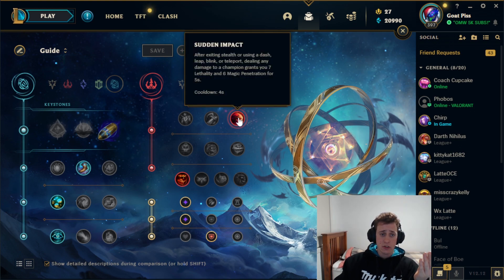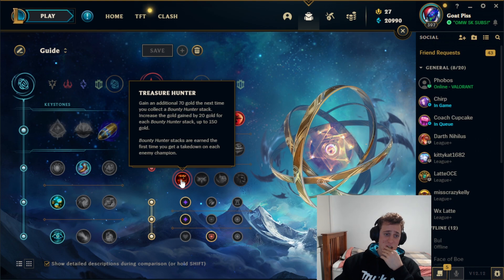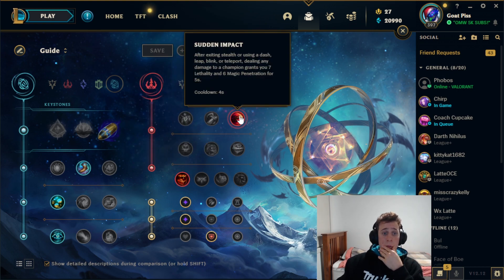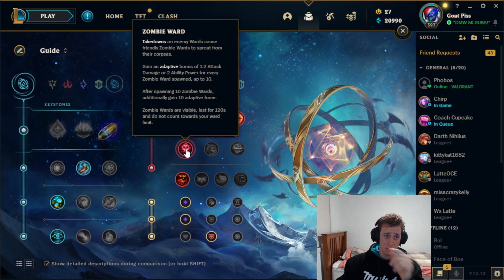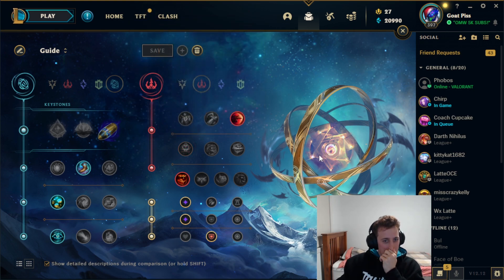Cosmic Insight is sort of the best one in that row for him. Then I always go Sudden Impact and Treasure Hunter — always Treasure Hunter — because it gives us more gold to buy more items. Sudden Impact can be swapped to Eyeball Collection or Zombie Ward, but I don't recommend Zombie Ward if you're playing in lower elo because no one pays attention to wards anyway. If they have a lot of CC, go Precision or Resolve depending on what you prefer.